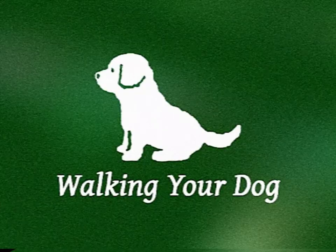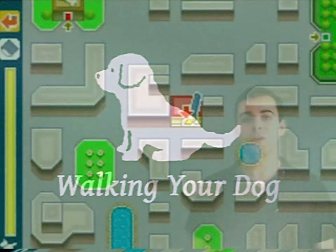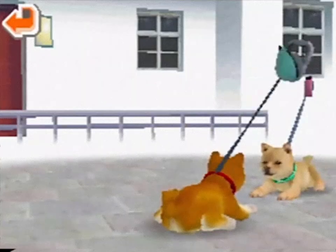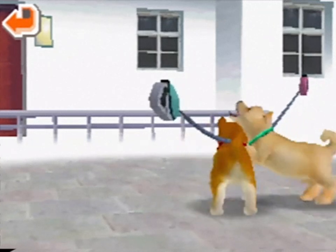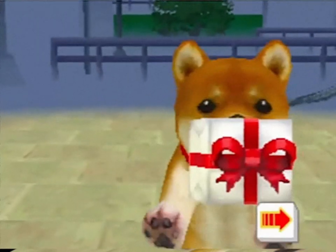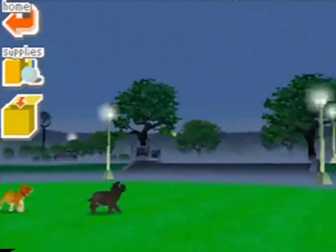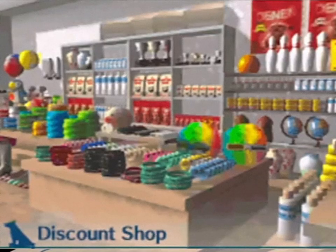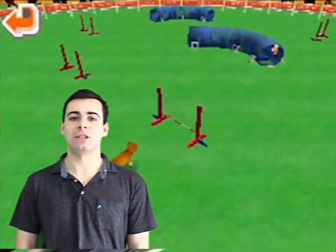Speaking of walking your dog — first, you'll need to draw your route on the map. To start off, walks are going to be pretty short, but the more walks you go on, the longer you can make them. You might run into other dogs on your walk; sometimes they'll get along, and sometimes they won't. You might also find presents along the way, like accessories, toys, and records. There are also stops along the way: two parks that are great for running around and training for disc competitions, a discount shop where you can buy items at a cheaper price, and a gymnasium where you can train for agility trials.